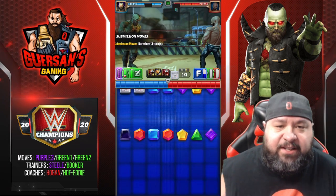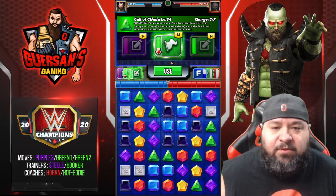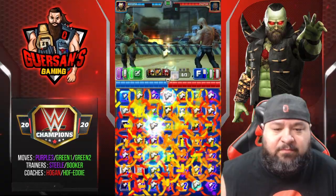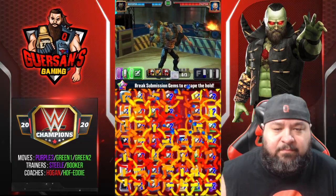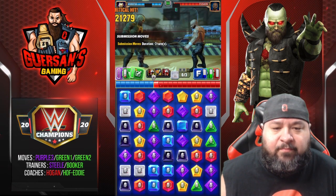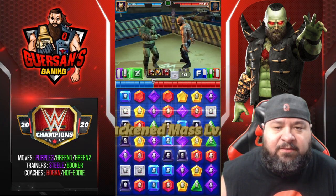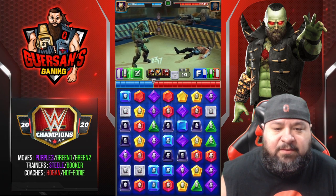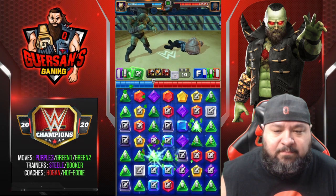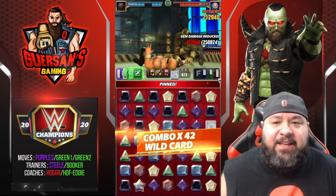I really like the look he's got, it's pretty damn good. We're going to do the submission first, then the Blackened Mass. If you put a strap with plus green damage on this, that's going to hurt.